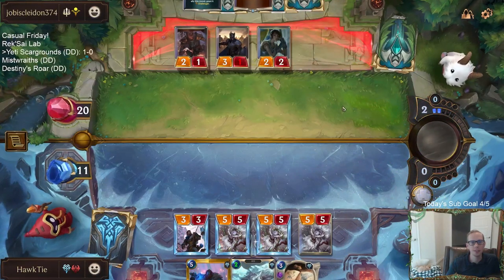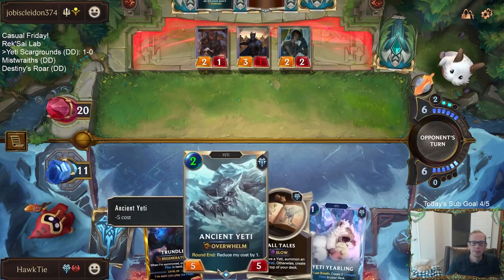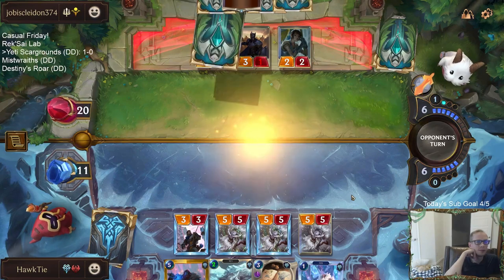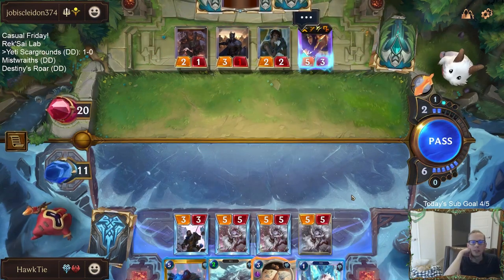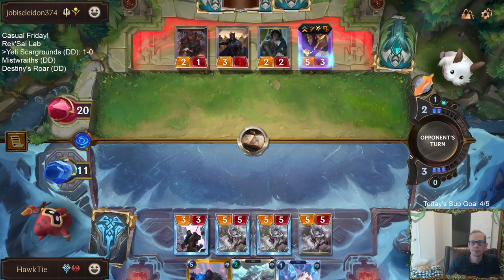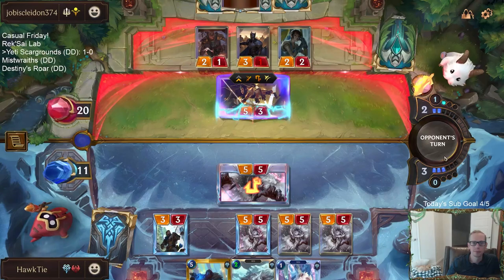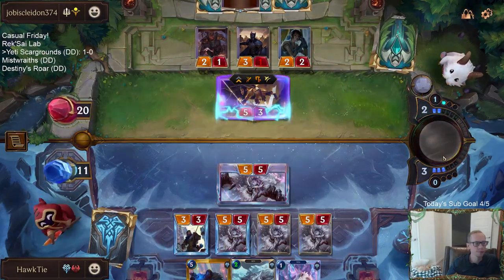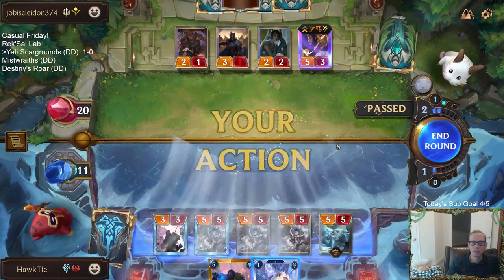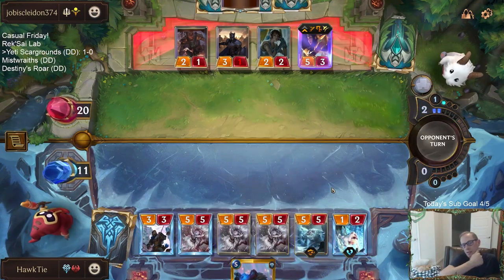This Treasure Seeker is so good. They just fogged my attack completely because it's not worth wasting a 5-5 to make it so I don't get to attack that round. Even with this pressure, I don't really think we're going to be defeating Sivir with Challenger.